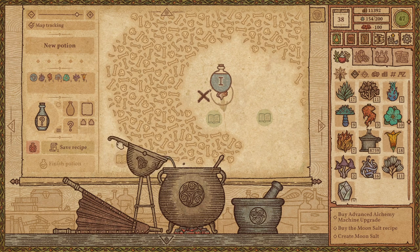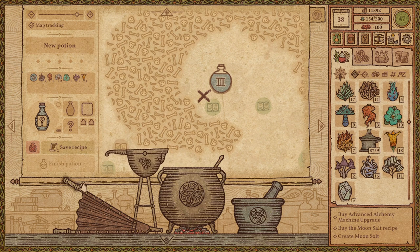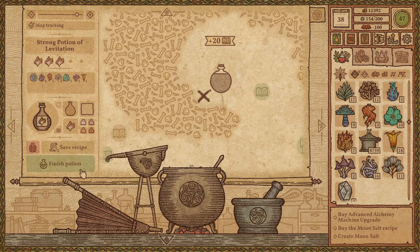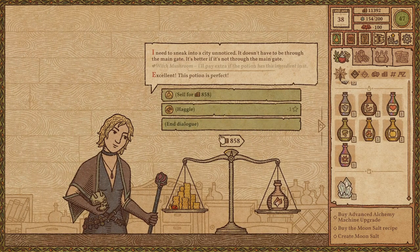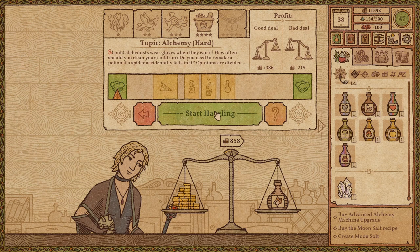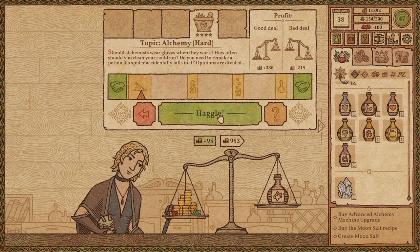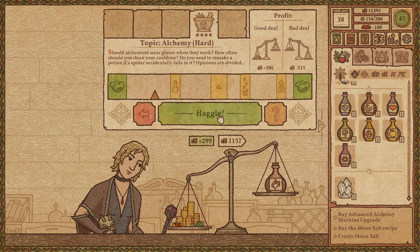There we go. Gosh, I sure hope this is what she was asking for. Right above the main gate is not through the main gate — perfect! She's got a fancy gem for us. I'm just bad at talking about monsters. The biggest problem is on these difficult haggles the penalty for a miss is so huge — you lose so much progress.